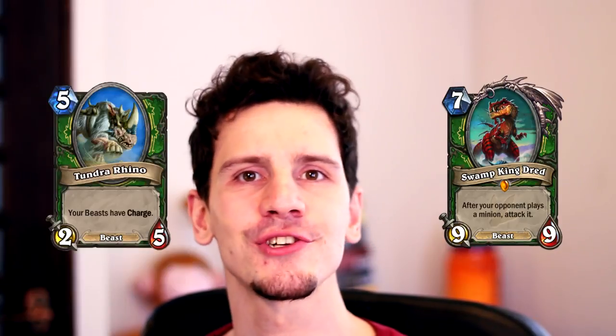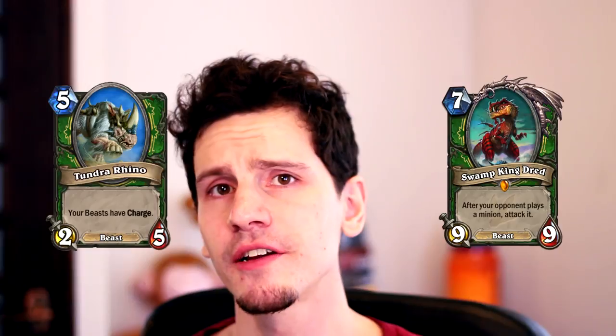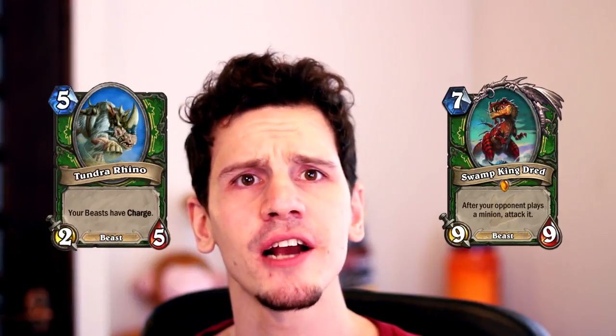Notice it says 'play' so it doesn't detect summoned minions as a result from battlecries, deathrattles, or maybe even spells. Because this is a seven mana 9/9 beast, it has great synergy with Tundra Rhino — imagine charging a 9/9. So maybe we'll see some more Tundra Rhinos, especially since Blizzard has been trying to make Hunter slower, a less aggressive class.